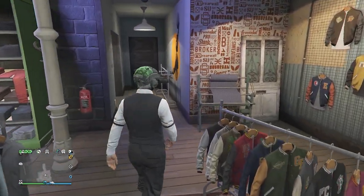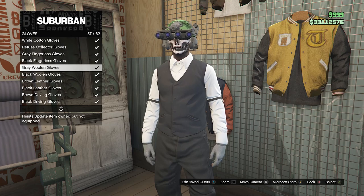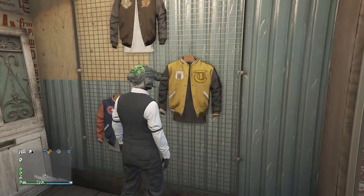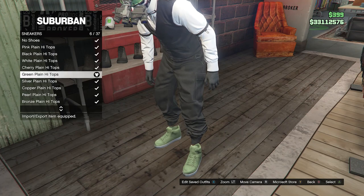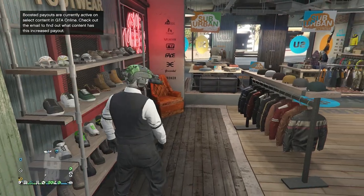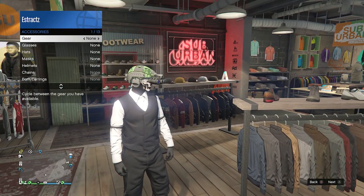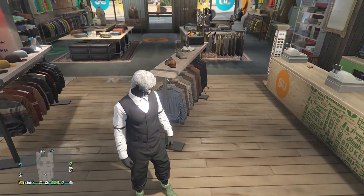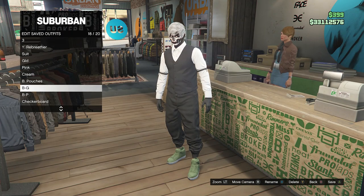Back out of Tops — we don't need to worry about pants since we already have the black joggers. Go to Accessories, then Gloves on slot 7, and find the black woolen gloves on slot 58. Then head to Shoes, go to Sneakers on slot 2, and look for the green plain high tops on slot 6. If your character has any head accessories, go ahead and take those off.